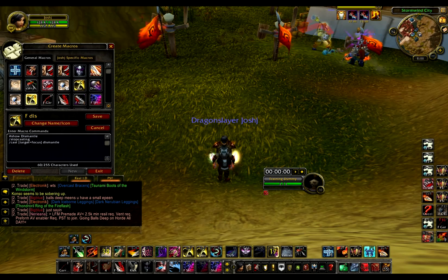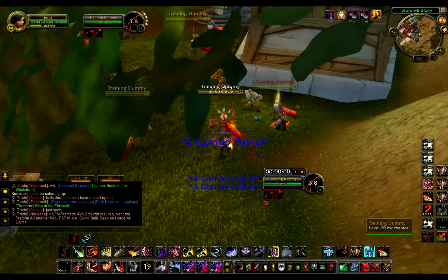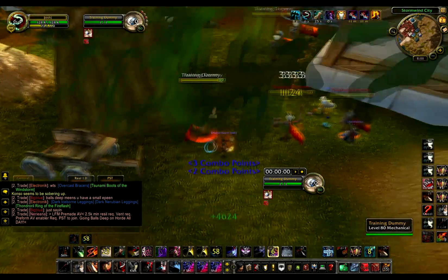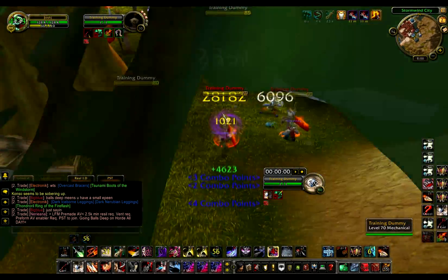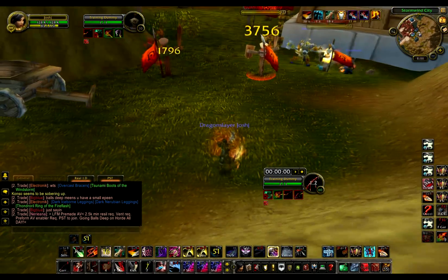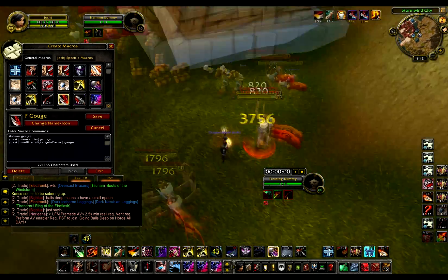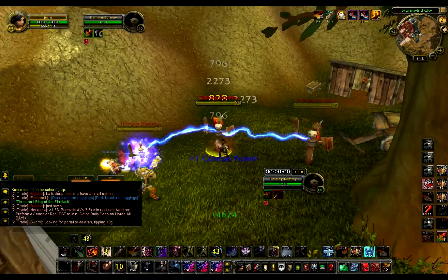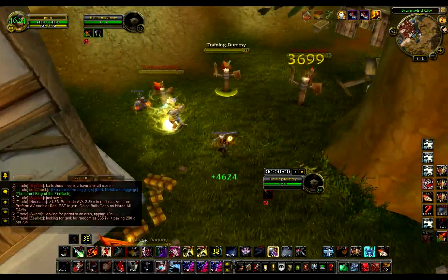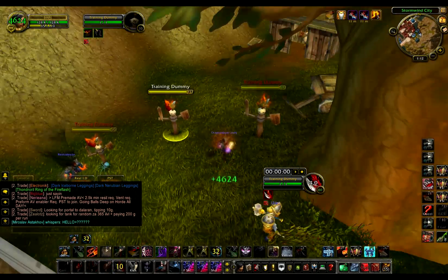This is my Focus Dismantle. And I also have a Focus Garrote and Focus Cheap Shot, which are purely for Shadowdance. Let's say I make this my focus — I'll Shadowdance, press F8, it will Cheap Shot. Then I press F10, it will Garrote. If I press it without holding my modifier key, which is Alt for a lot of my keys, and if I hold Alt it will Gouge my focus target.